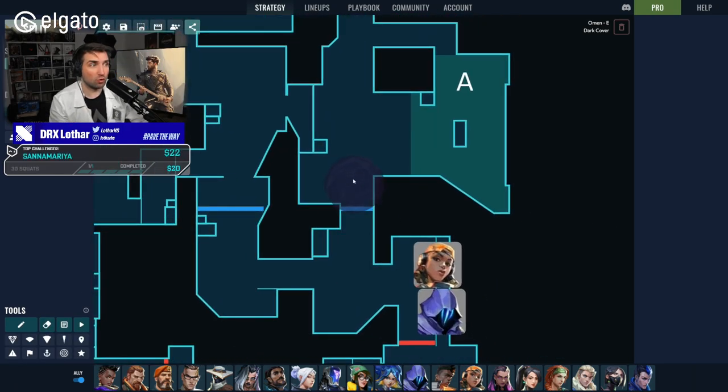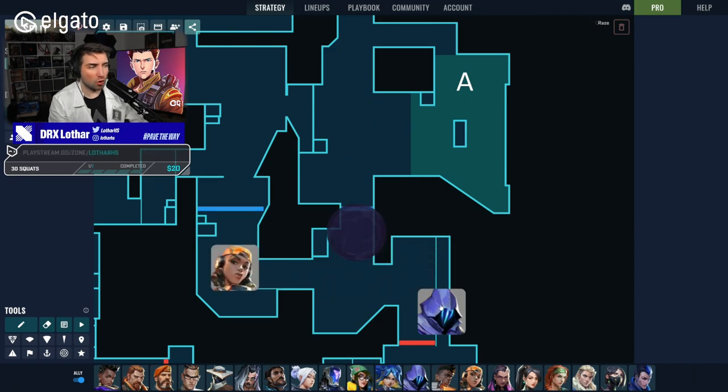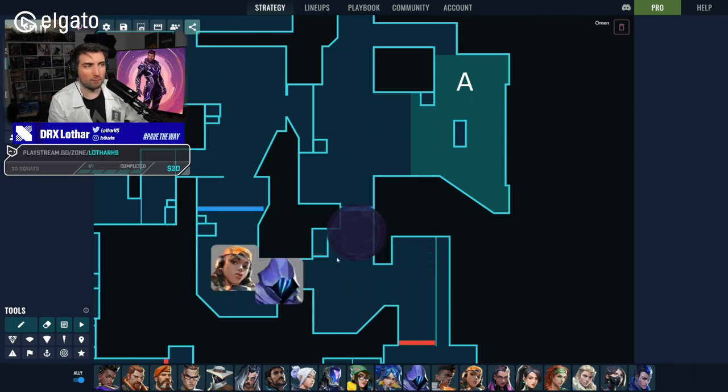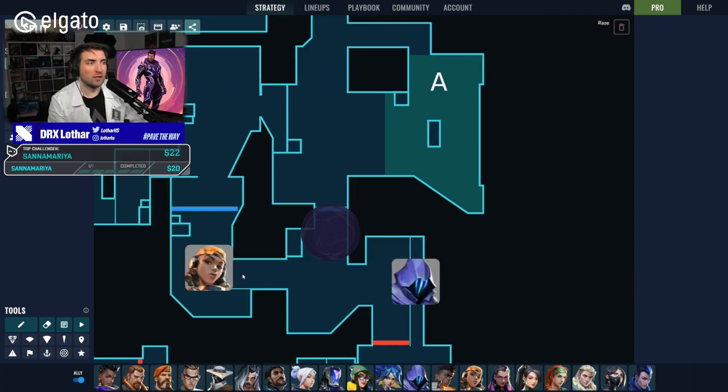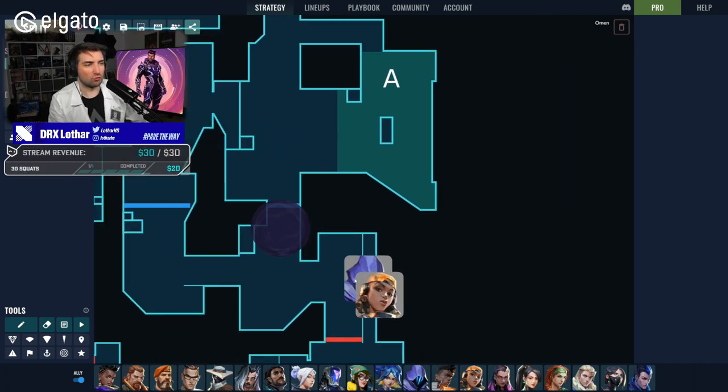If you're a defender, never smoke A ramp like that. If you want to smoke A as a defender, it's only when opponents have already crossed ramp — to help your players on A site make an easier hold against the crossers. If they haven't crossed ramp yet, smoking that way essentially helps them push in that direction.